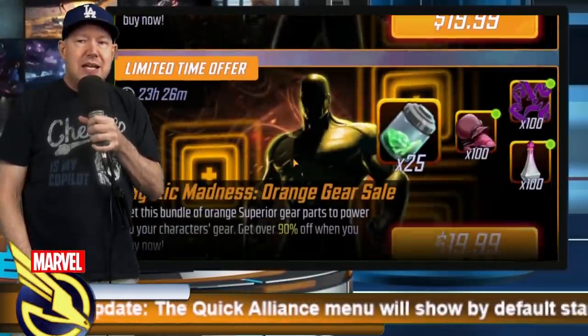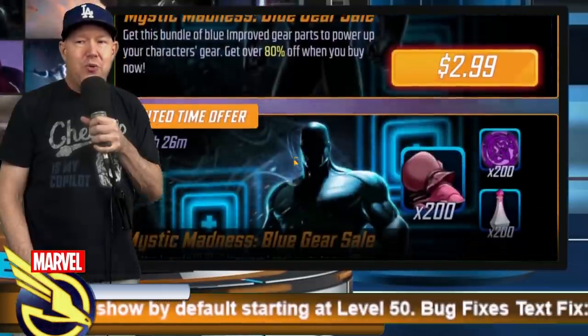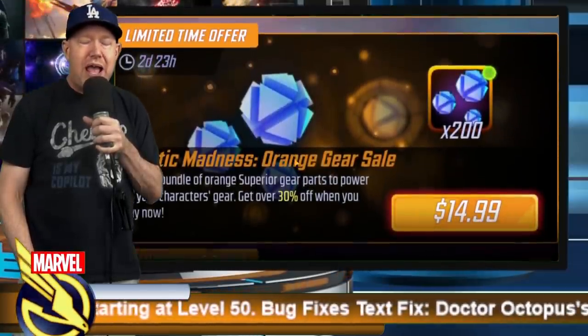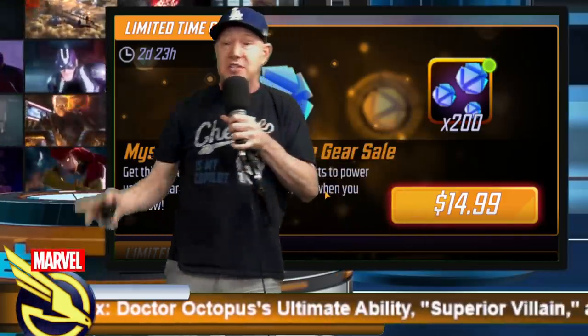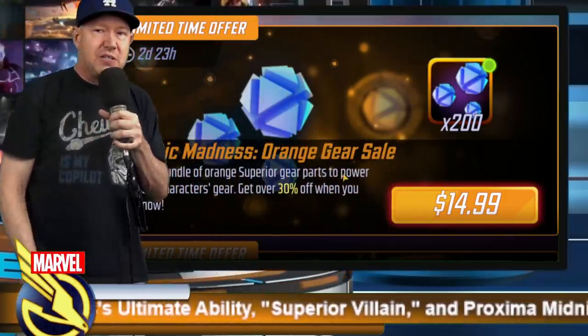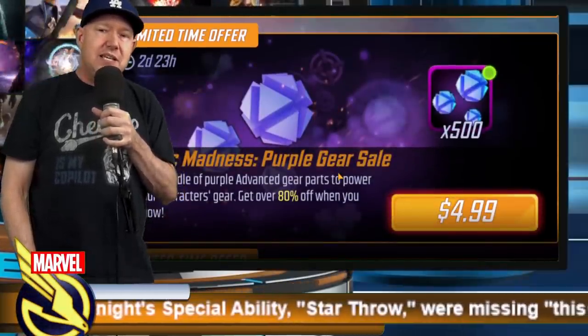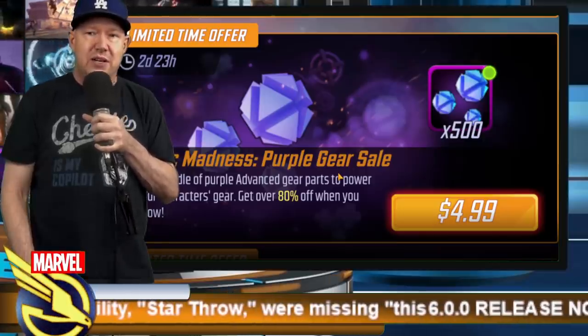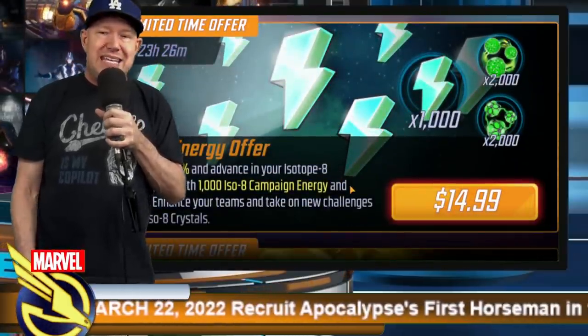Gold gear offers — not a fan. Purple and blue gear offers — no way. They've sold 300 for $10 before, but even that I'm not a fan of, and this is worse. Gold gear is bad. SBCs are more abundant than they were a year ago, and most people aren't needing purple gear.